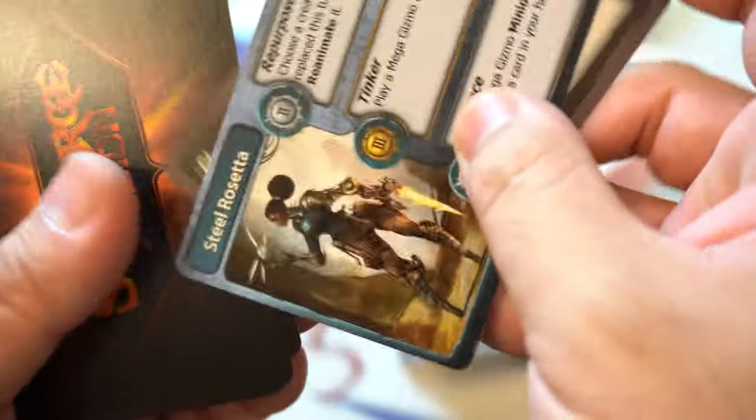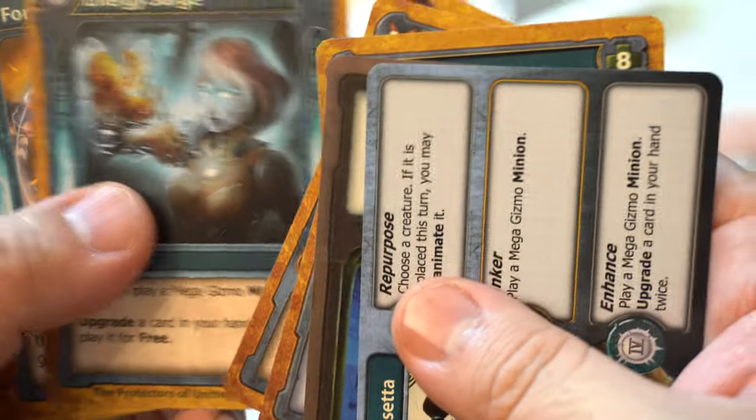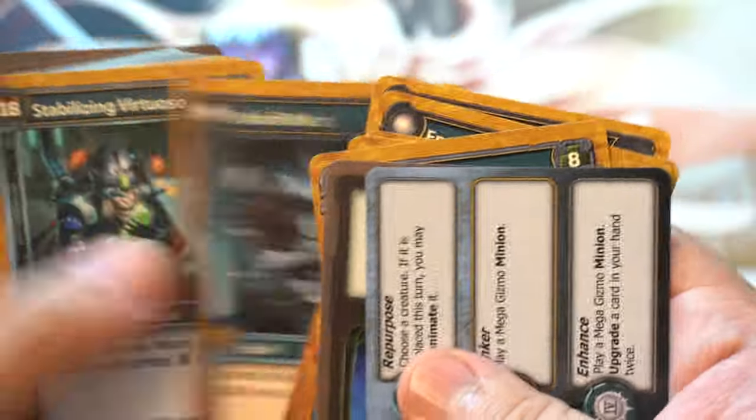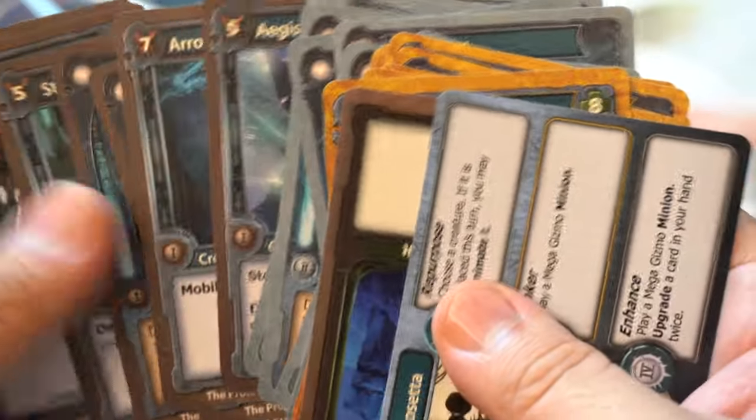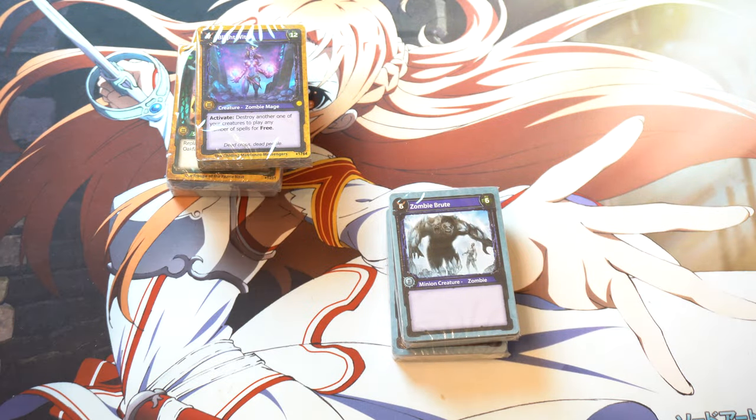So this is what Richard Garfield has been up to in the meantime after Magic began. Steel Rosetta, Aegis Knight, Arrogant, and New Surge. Here we go — and then it's just kind of a repeat. It looks like it's the same cards and they have different levels. That is what I'm assuming is happening, and your Commander is slightly different.